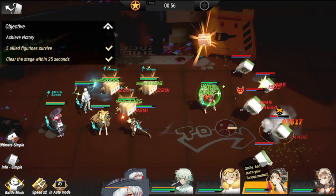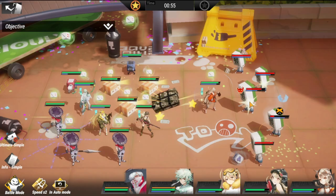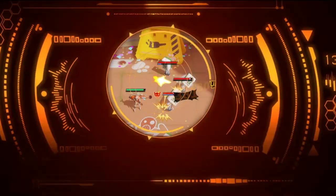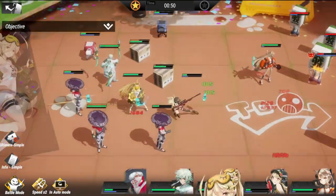Just ensure that the boss is pretty much preoccupied so that he doesn't run through your other figures. Ensure that he is the first one to go and I think you're gonna be good for Easy.